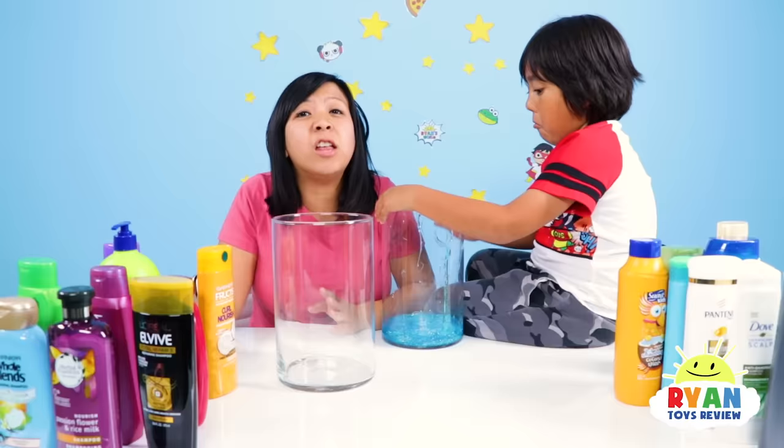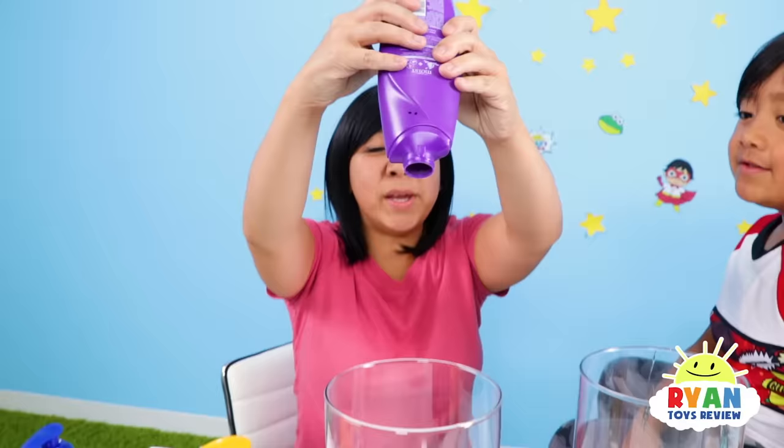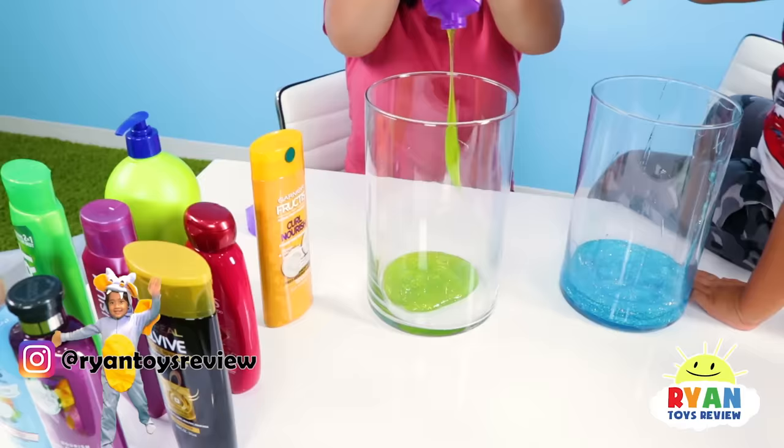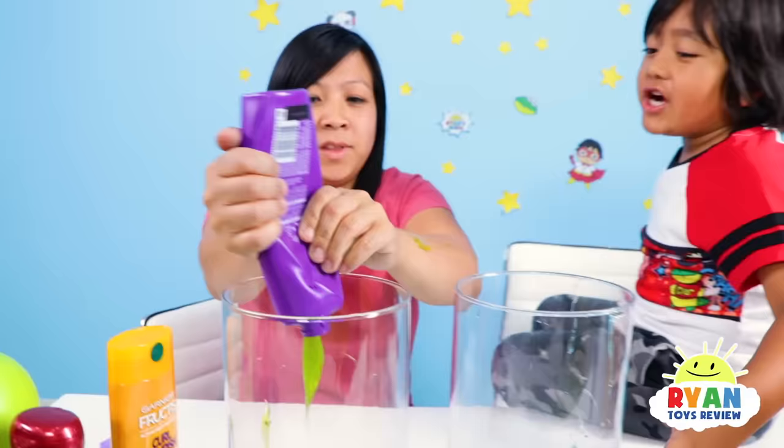All right, guys, it is my turn. What shampoo should I pick, Ryan? There's so many to choose from. My favorite color is purple, so I'm gonna use this purple one right here. Let's see what it is. It is glue! I chose right, because in order to make slime, you need some glue. Let's see what color we have inside. Mommy, you got it on me! Don't put glue on me! This is really cool! I think I got one of the best slime color.